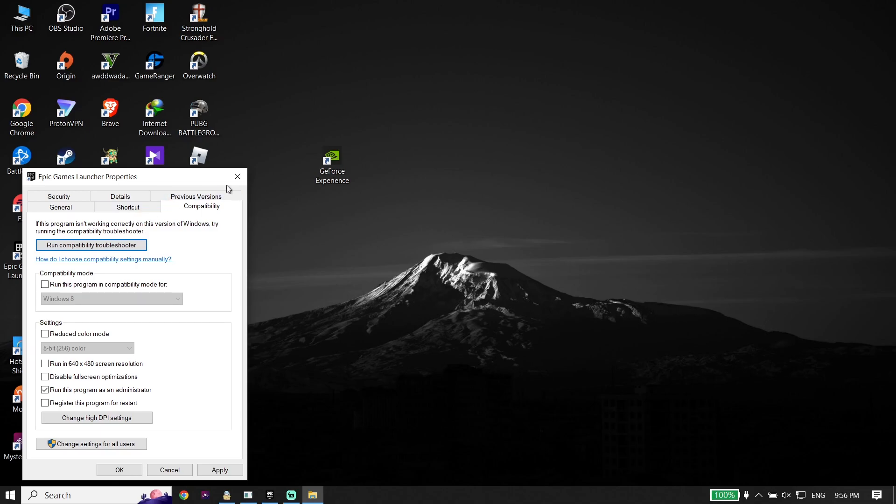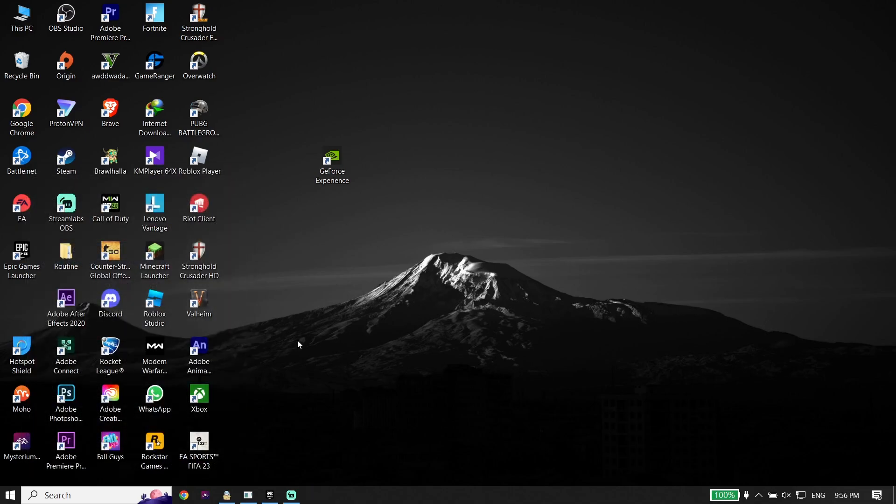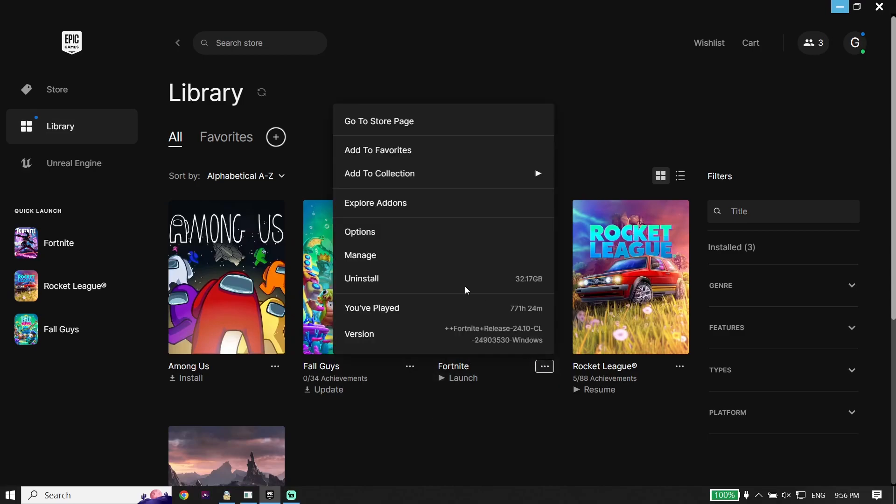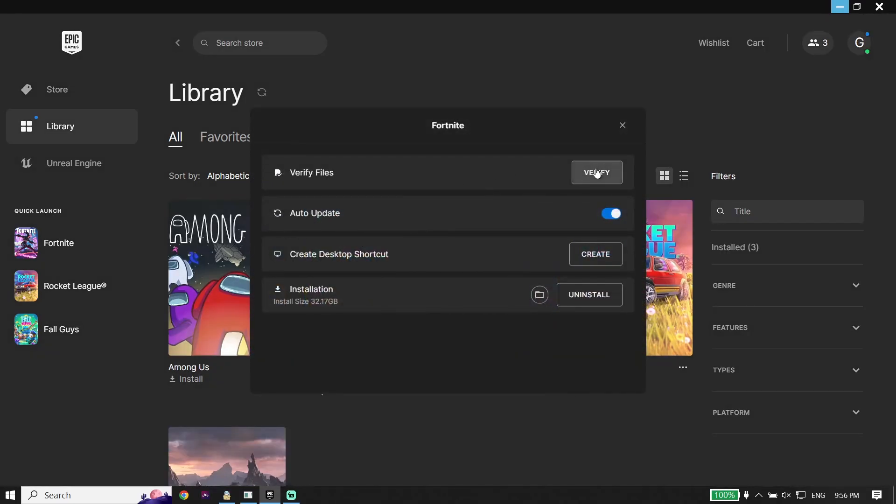If that didn't work, for the next solution open up the Epic Games Launcher again. Click on Library, click on the three dots, click on Manage, and then click on Verify. Go ahead and verify the Fortnite files to fix Fortnite Chapter 4 not launching or not opening.